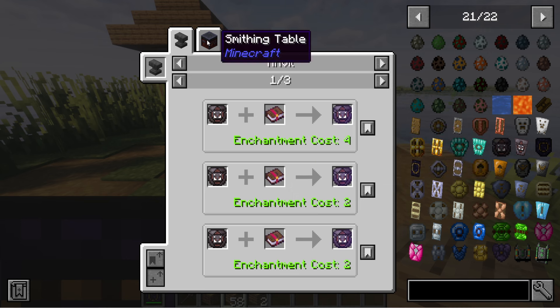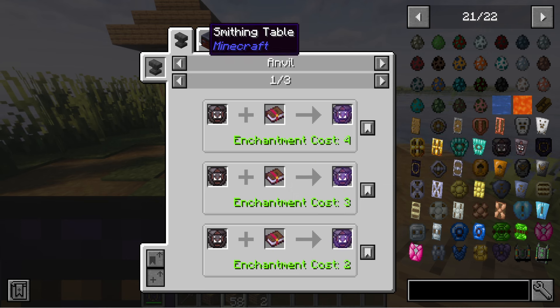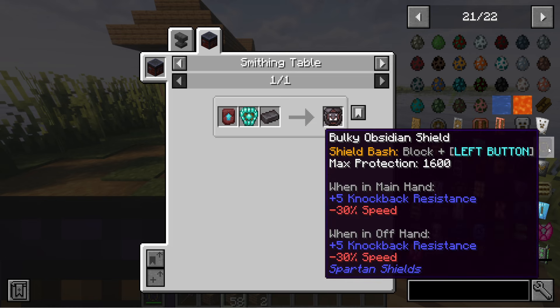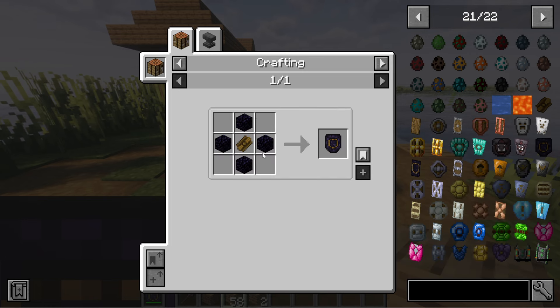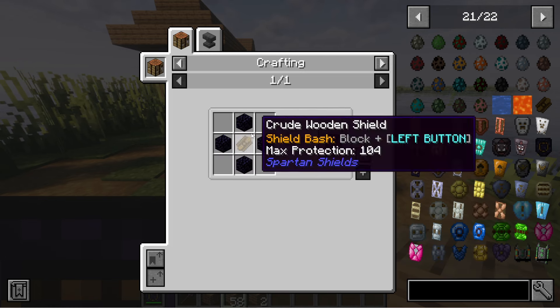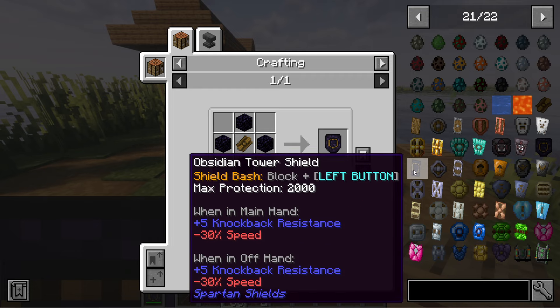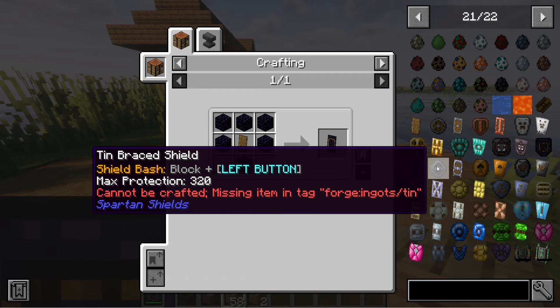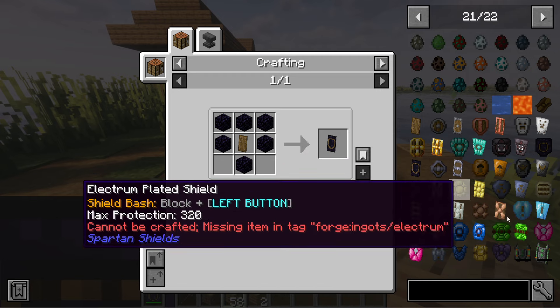Then you have the netherite, which I'll get into now. And then you have the obsidian shield — obsidian is going to be the same concept but just using obsidian on the outside, and then we have the obsidian tower shield over here. The rest we don't have yet because we don't have those ores — they are coming in part two.